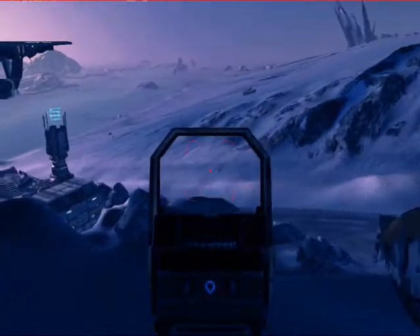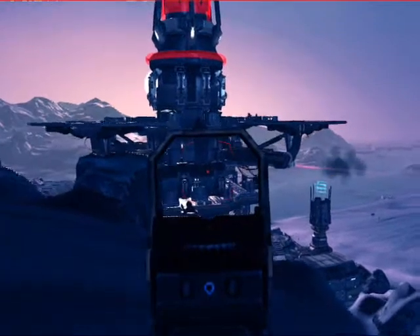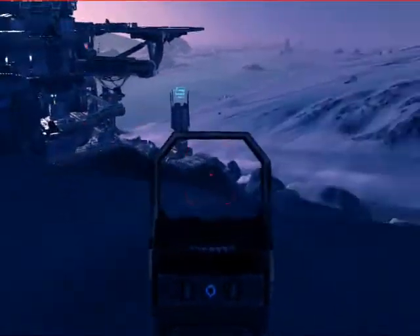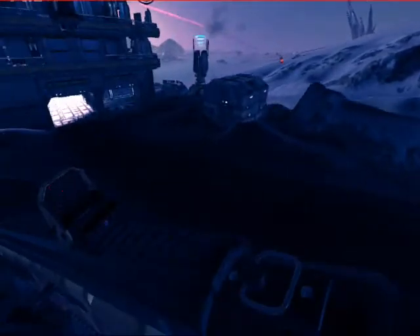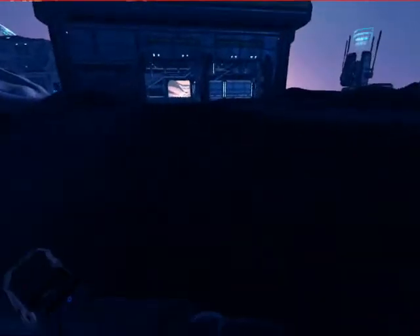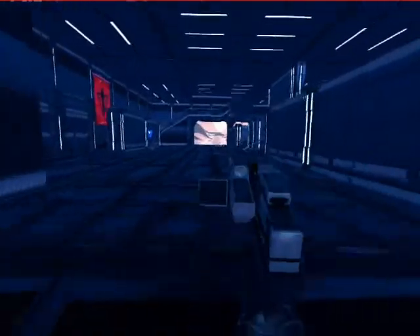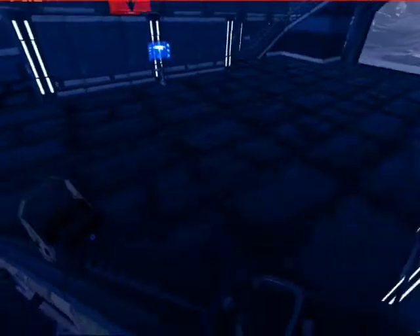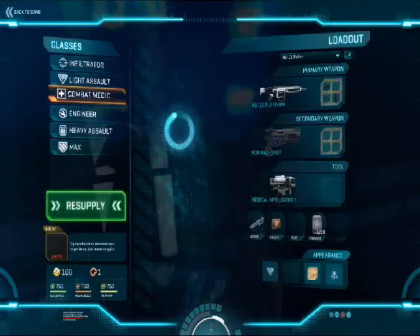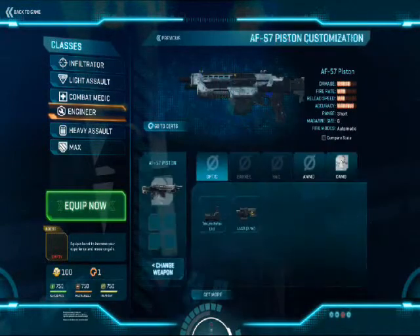A new game update came out with new weapons — they made revolvers, which are so sweet. I used them in the training area but didn't have enough Station Cash to buy them. They're really cool — like a four-shot kill, one-shot headshot with the powerful one. They made six new revolvers and a new pump-action shotgun. Really cool stuff.